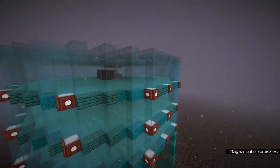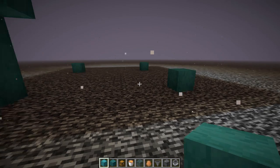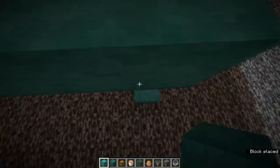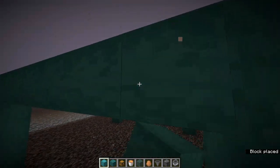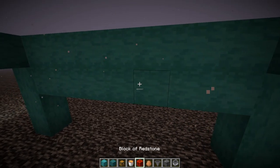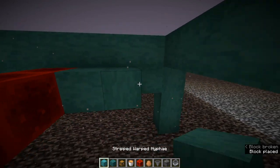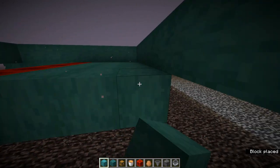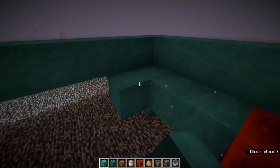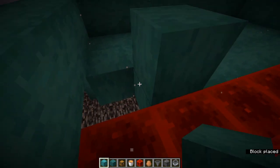Let's get started building this farm. We've got to build our spawning platform - we're going to do a nine by nine platform. Then we're going to take redstone all the way across the middle to keep the cars powered. We're going to be putting some minecart rails here to collect the 4,000+ frog lamps we'll be spawning every hour.